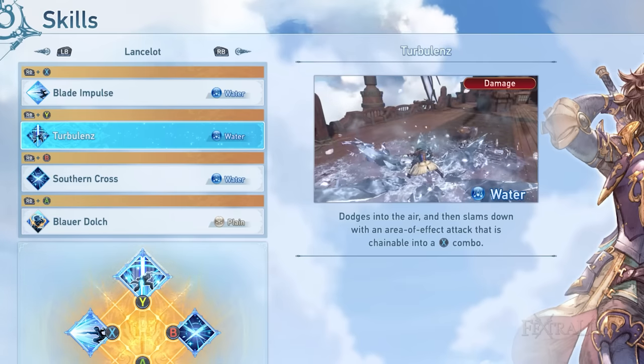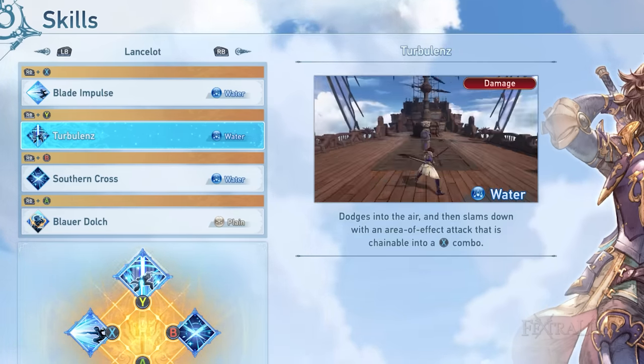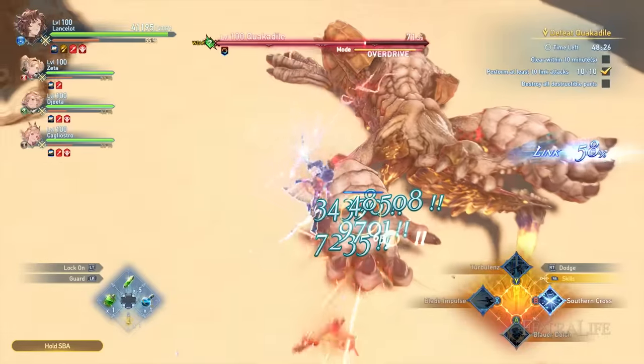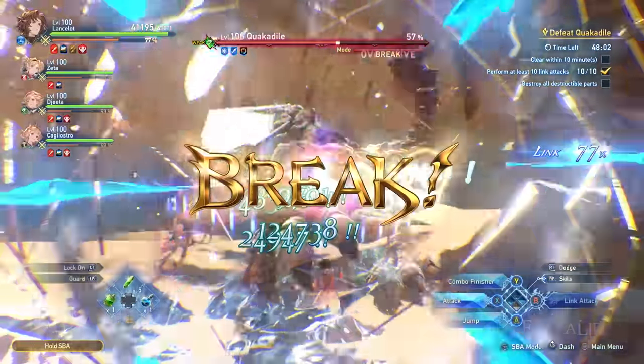Next is Turbulence. Turbulence is a leaping strike that deals an AoE ice blast upon landing on the ground. Aside from its great damage, it's a useful skill for hitting multiple enemies, especially when fighting a horde. Also, when Lancelot leaps into the air, it will give the player the ability to dodge sweeping skills and counter with an AoE blast.